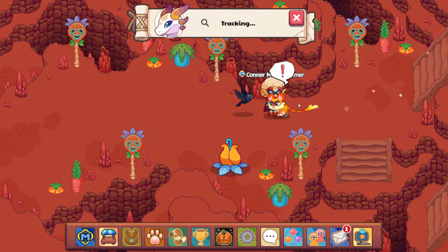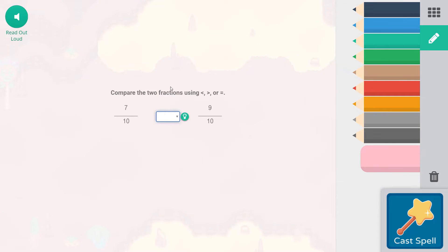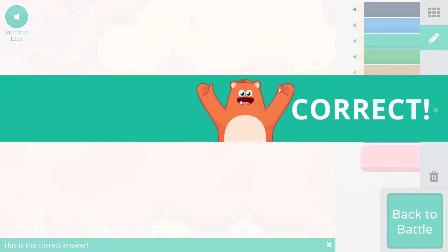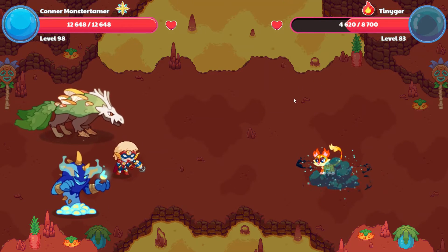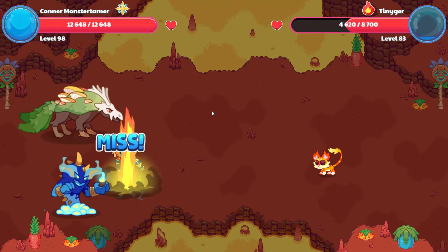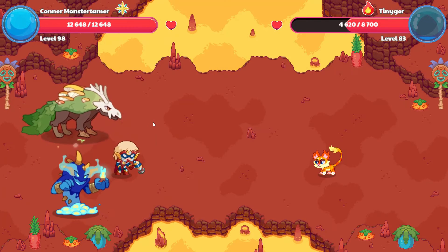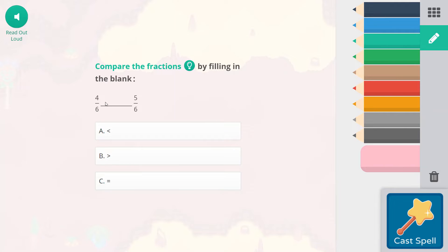Let's go ahead and get this tiny girl here. Falling Star Smash: seven-tenths compared to nine-tenths. Seven-tenths is going to be two-tenths less than nine-tenths, so seven-tenths is less than nine-tenths. 4,080 points of damage. Now let's see what Riptide will do with his Tsunami: four-sixths compared to five-sixths — four-sixths is one-sixth less, so four-sixths is less than five-sixths.